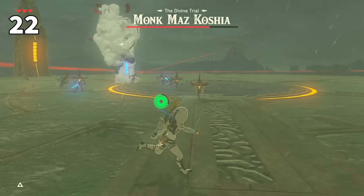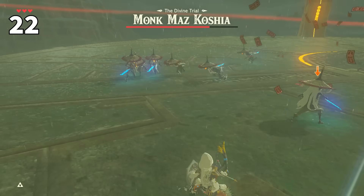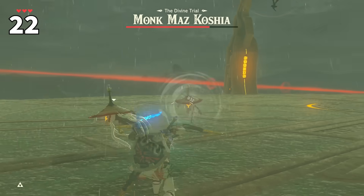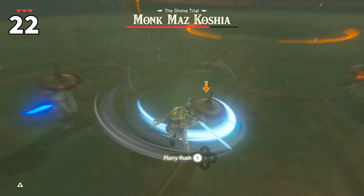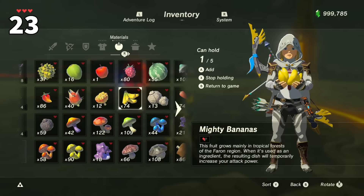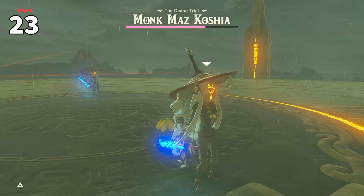There are a couple of old hidden tricks when fighting Maz Koshia, such as tracking down the real monk between the clones when he duplicates by simply pulling out your camera to scan the real one. And if you're ever overwhelmed while fighting Maz Koshia, just pull out a banana — this little monk can't deny a fresh banana.